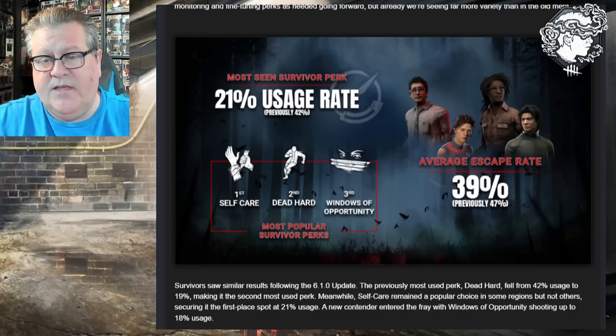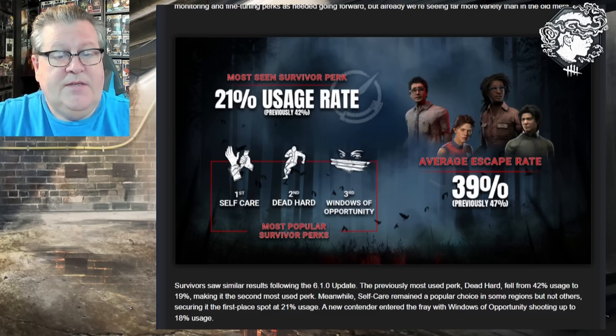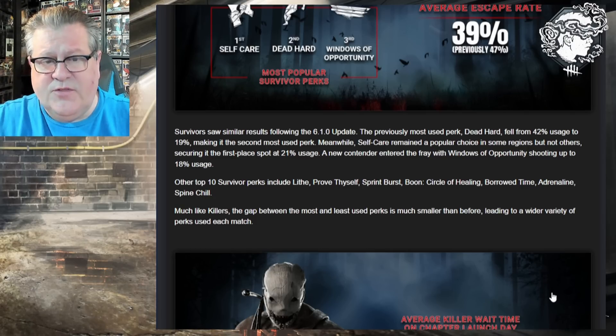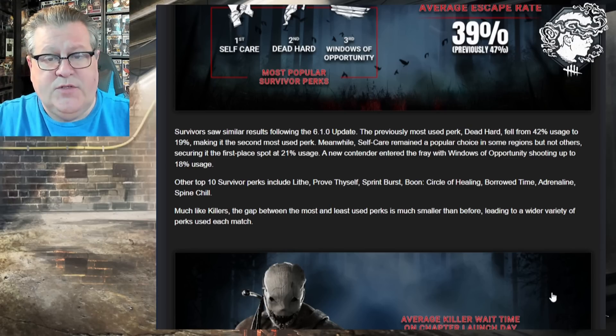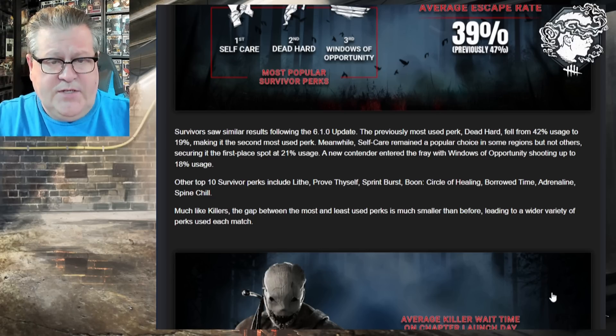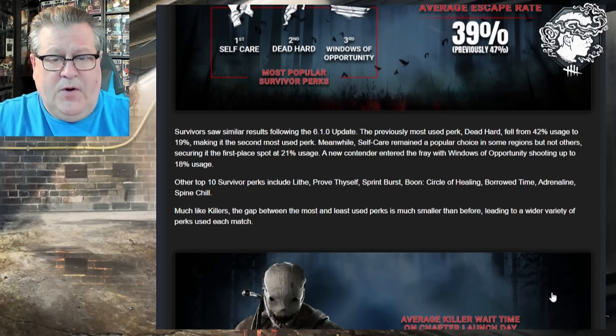The average escape rate is 39% — four out of every ten survivors are escaping — previously it was 47%. 'Survivors saw similar results following the 6.1 update. The previously most used perk Dead Hard fell from 42% usage to 19%, making it the second most used perk. Self-Care secured first place at 21% usage. A new contender, Windows of Opportunity, shot up to 18% usage. Other top 10 survivor perks include Lithe, Prove Thyself, Sprint Burst, Boon: Circle of Healing, Borrowed Time, Adrenaline, and Spine Chill.'